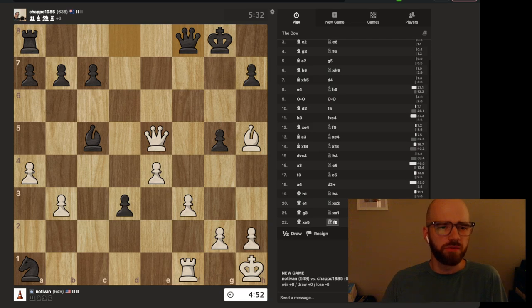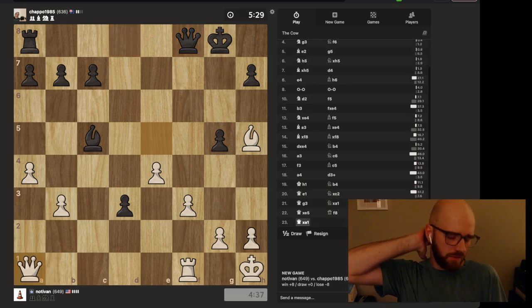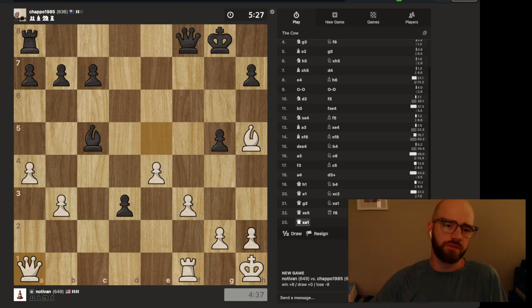That's actually really good for me. Oh, he's trying to defend — yeah, that's fine. I feel like that was a really good move for me. I could just sack this — I think I'm just going to sack that. I like my rook's position; I feel like it's adding pressure to his king, so I don't really want to move it at the moment.